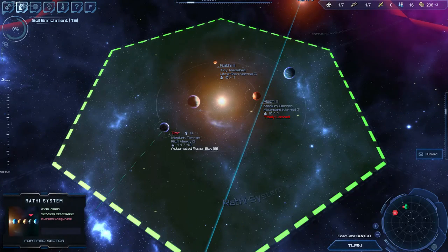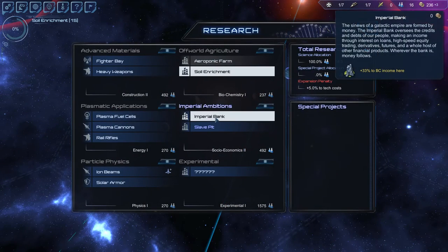Do I really want soil enrichment, or an imperial bank to get us some more money? I was going to say let's get an imperial bank.